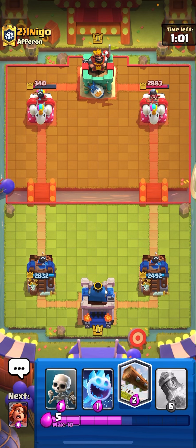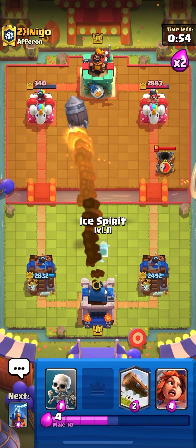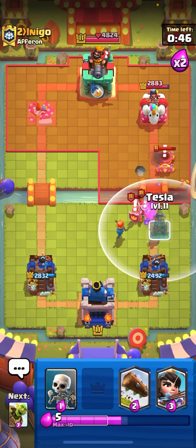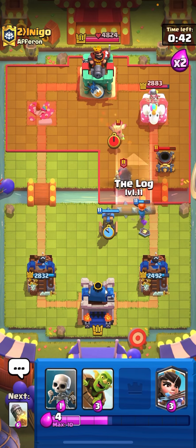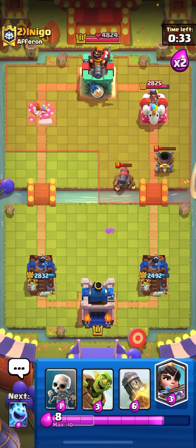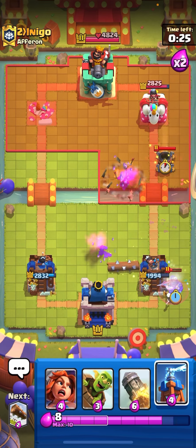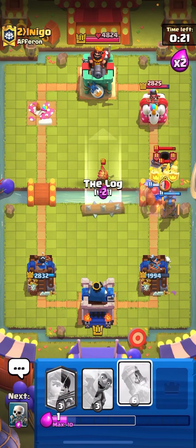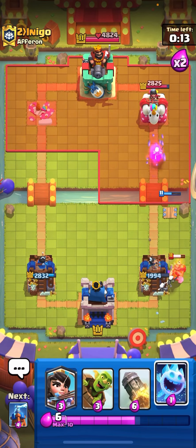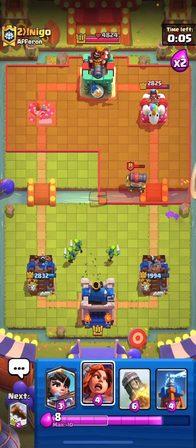Watching for dart goblin and cannon cart, and maybe minion horde as his trap card. Going rocket now — actually bad timing, I'll defend this. It gets sketchy if you rocket naked. Should be fine. Cannon cart appears — going high tesla to snipe it with a log. Letting the mortar lock on — no big deal, just two hits. Skeletons here, no way that miner takes our tower. Going high tesla then valkyrie to defend. Dart goblin appears — there's no way he breaks through. Skeletons to cycle.